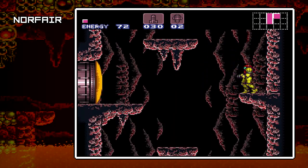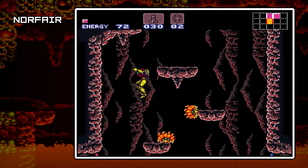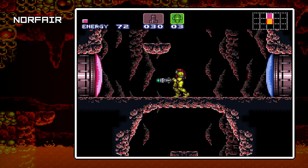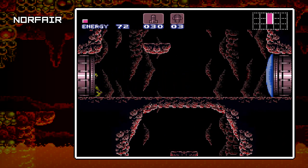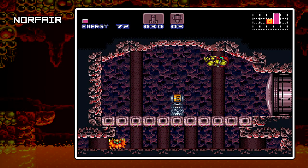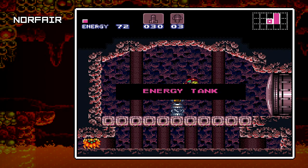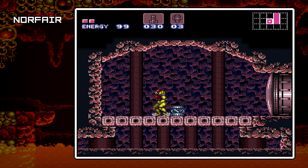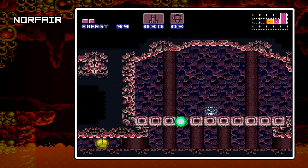I know that green door over there has another lock mechanism behind it. There we go — one Super Missile opens up a red door. So if you want to save on your regular missile stock, you can just use one Super Missile. Anyway, I picked up another energy tank. Looks like we can progress through here, so that's what we're gonna do.